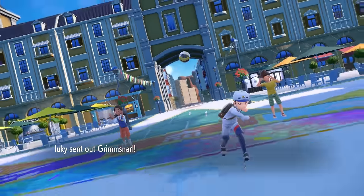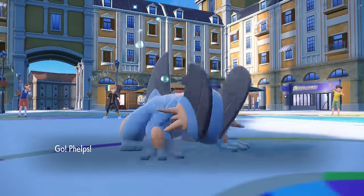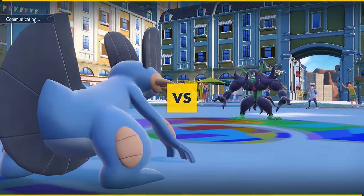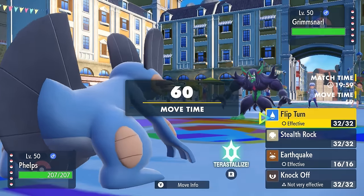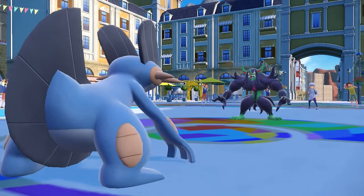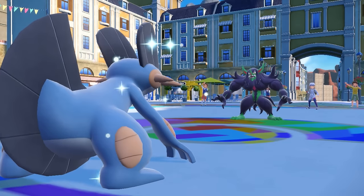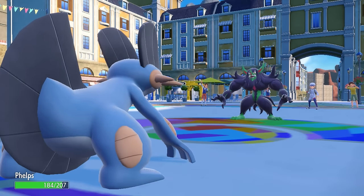My opponent is gonna go ahead and lead off with the Grimmsnarl — that's something that's extremely out of the ordinary. A lot of the time you see these as a Light Clay lead, going for the Reflect, Light Screen, Parting Shot, just annoying things like that. However, this one ends up going for the Fake Out, which is not gonna do a whole lot to Swampert, but it kind of tells me that maybe this Grimmsnarl is a little bit different than the ordinary Prankster one.